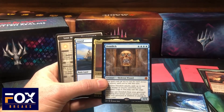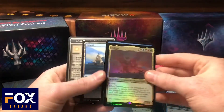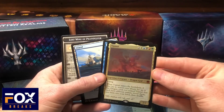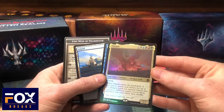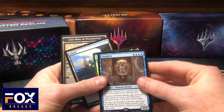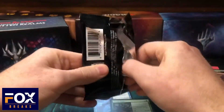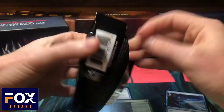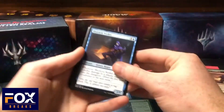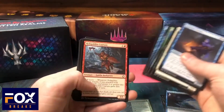Oh my gosh — we got a foil Tiamat and a Demolick! So we aren't hitting the achievements, but the bundle just pretty much paid for itself right there. A foil Tiamat! My friend is going to be ecstatic to see that I pulled another one of these because I took the first one, so he'll be able to get a Tiamat now. Demolick is a great hit as well. Value-wise we pretty much got our money back, especially with the extra goodies you get in the bundle.